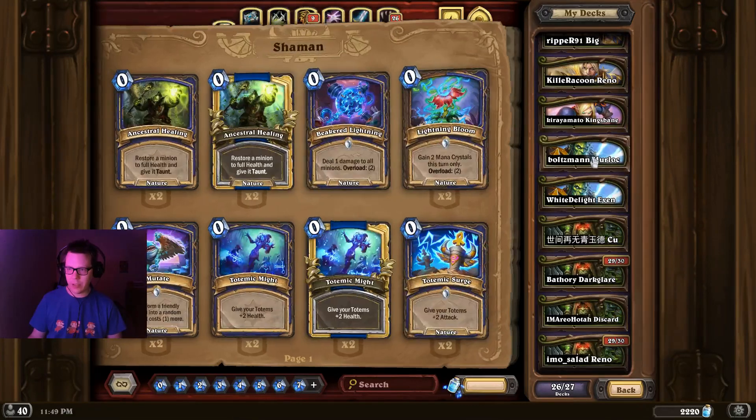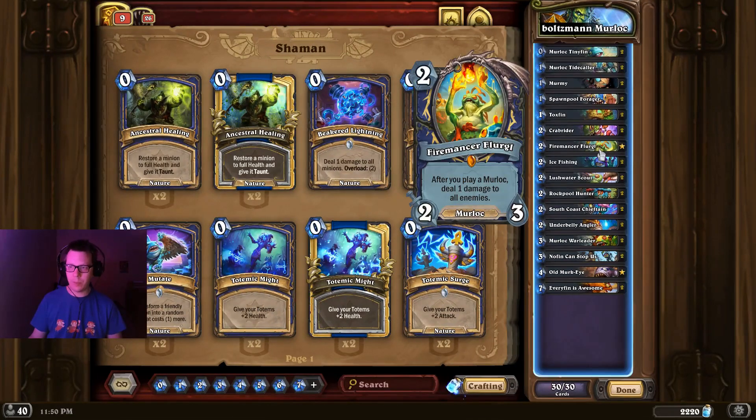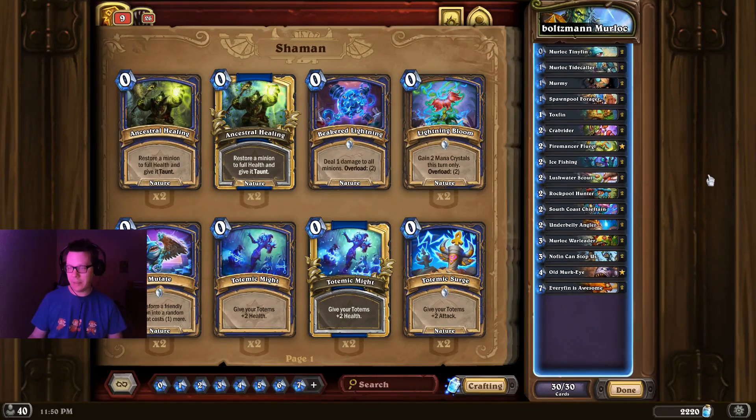Looking at Shaman — Shaman is back, we have multiple Shaman decks, usually we have none. We have Murloc Shaman first. This is a list by Boltzmann, which myself and many other players have been having a ton of success with. It's very similar to the old Murloc Shaman back in the day, before Arcane Flakmage and Flameward got printed for Mage, which essentially killed the archetype.